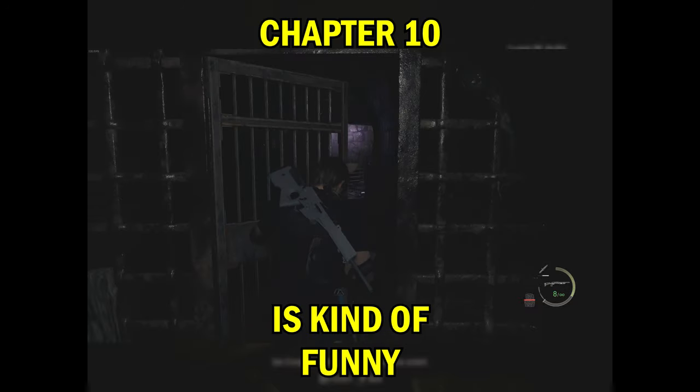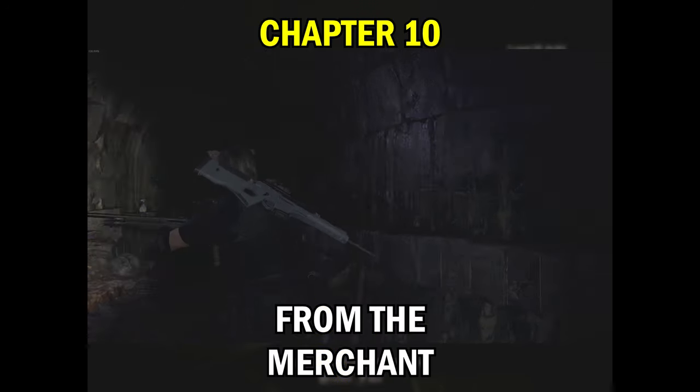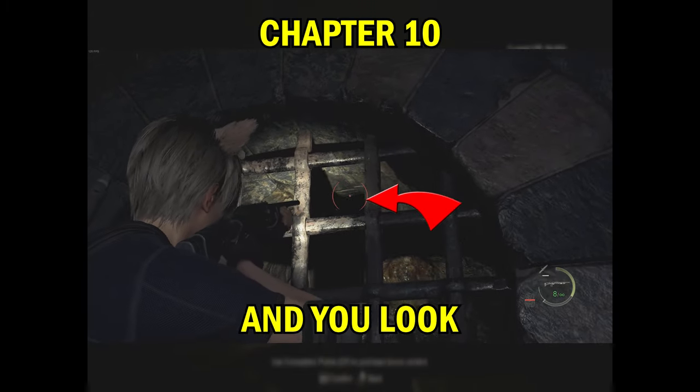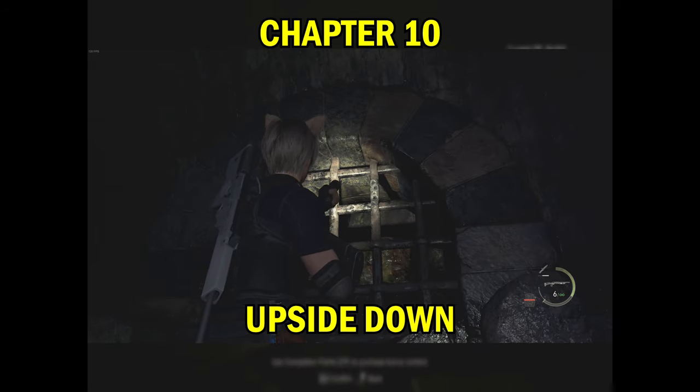The tenth one is kind of funny. It's in the catacombs across from the merchant, right before you fight Salazar's right hand. You look through the grate right across — he's right there peeking his little head upside down.